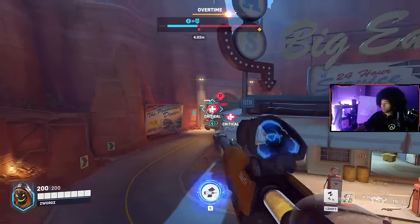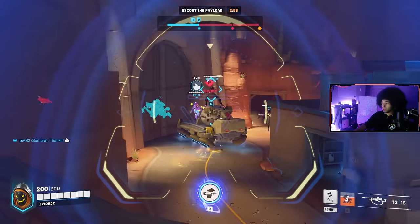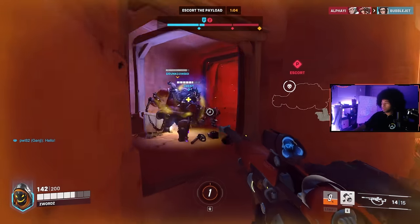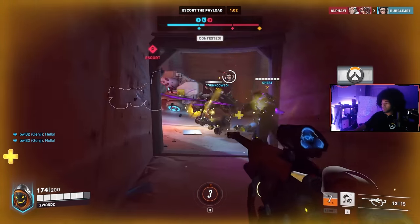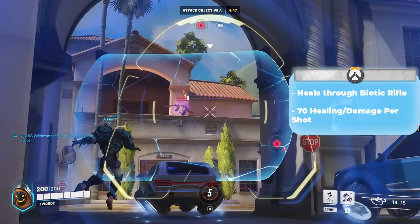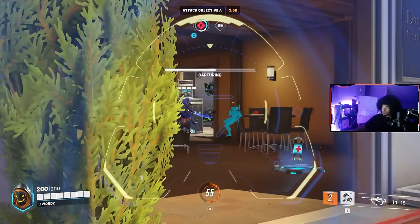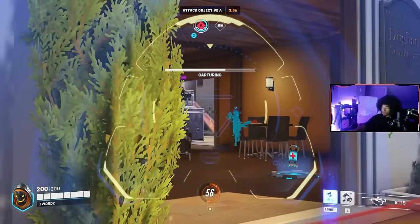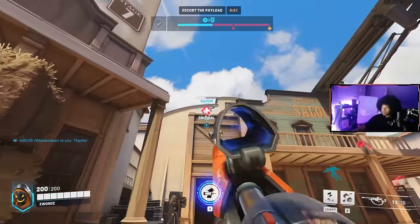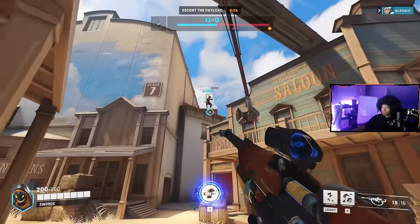Ana is a burst healer with sniping capabilities, capable of healing her teammates at any distance as long as she has line of sight. Her method of healing is through her biotic rifle primary weapon. Each shot, when fired at a teammate, will heal them for an additional 70 health, but when fired at an enemy, will do 70 damage. Her secondary fire allows her to zoom in with a sniper scope, giving her more opportunities to heal teammates farther away.